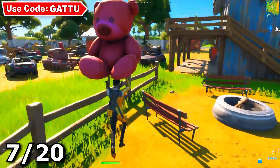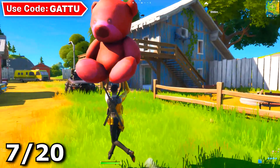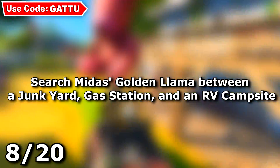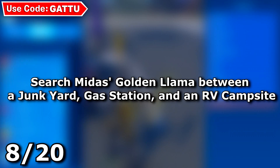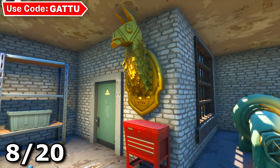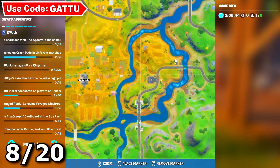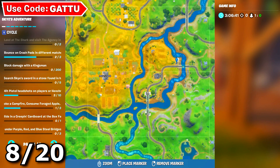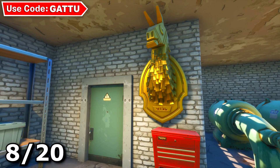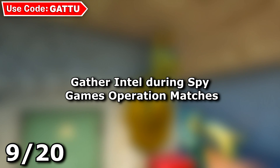The next challenge is search Midas's golden llama between a junkyard, gas station, and an RV campsite. The Midas golden llama is located at the exact spot shown on screen, so just come down there and grab it. This is an easy challenge if you know the location — that's why I'm showing you all of these.